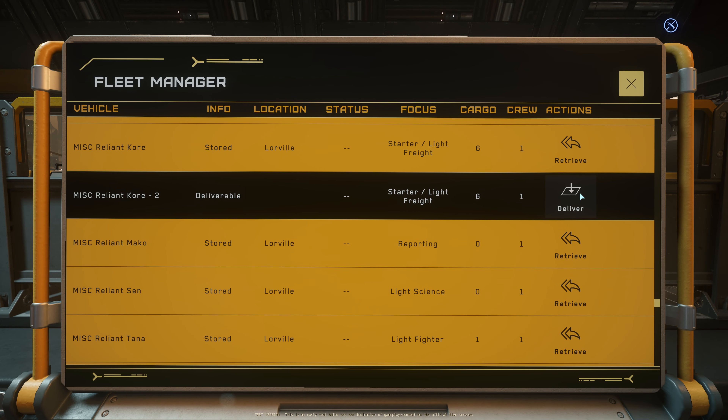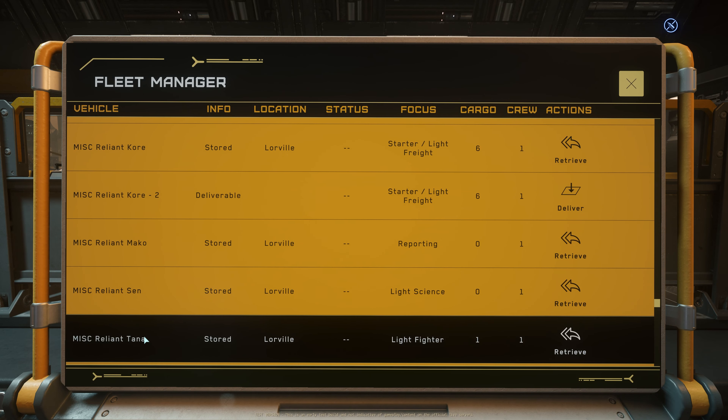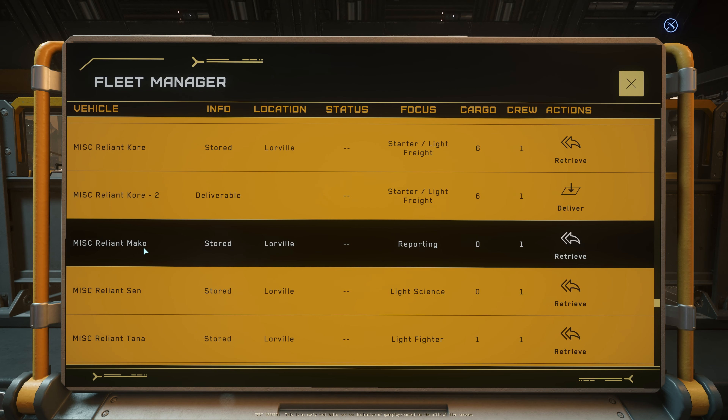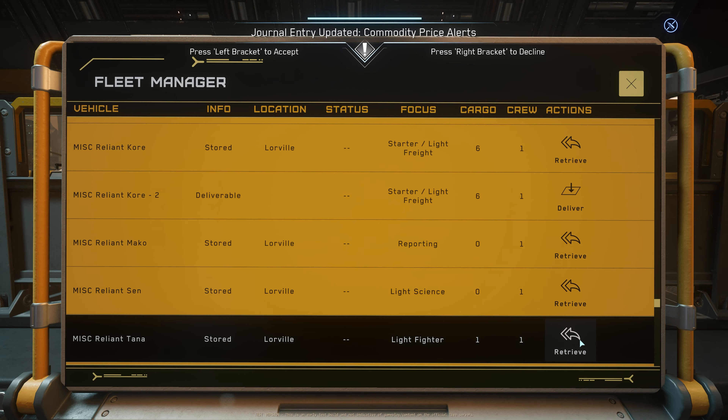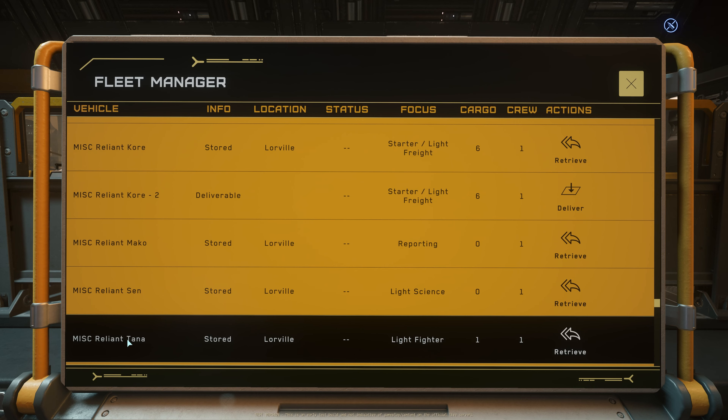Hi everyone, welcome. As 3.22 live is getting closer and closer, I want to do a video to check out how we can make the best use of the new storage container features for the MISC Reliant series. We have four variants: the Reliant Core, Mako, Syn, and Tana. The Mako name always reminds me of Mass Effect — those good old times. Anyway, let's check out these Reliant ships.